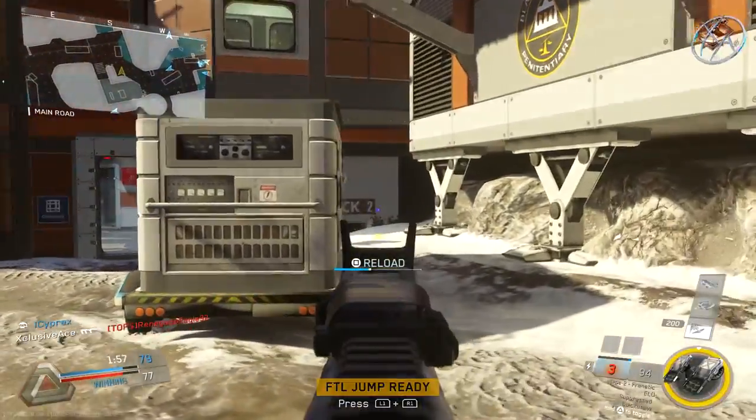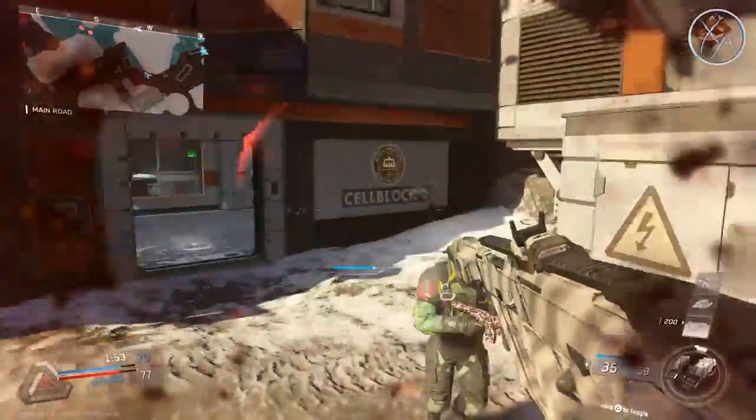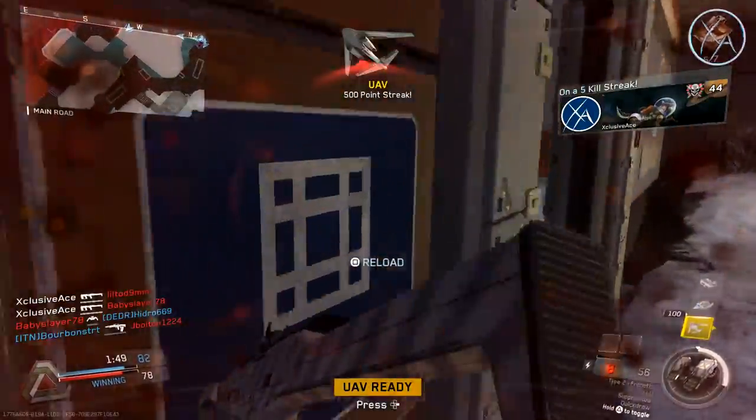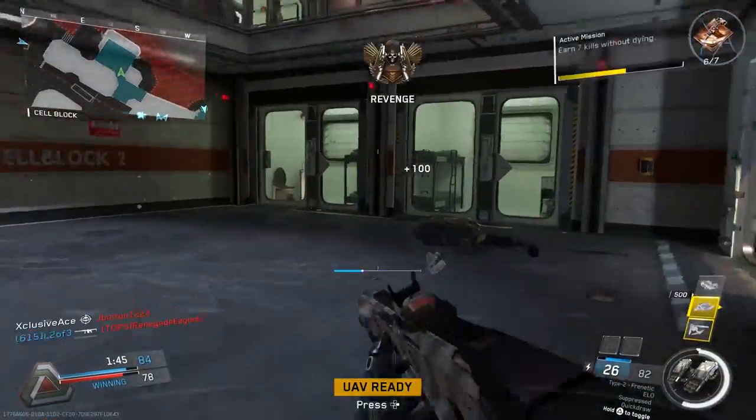What's up guys, my name is Ace and today we're going to be having a deep look at the tactical rule set in Infinite Warfare. I'm going to be looking at the health settings as well as the headshot multipliers, the flinch, and basically everything you need to know about the tactical rule set. Let's get into it.